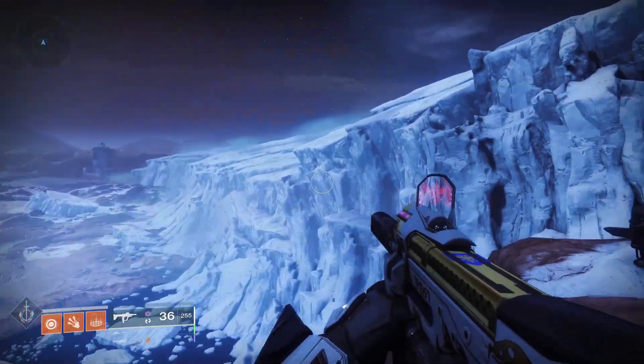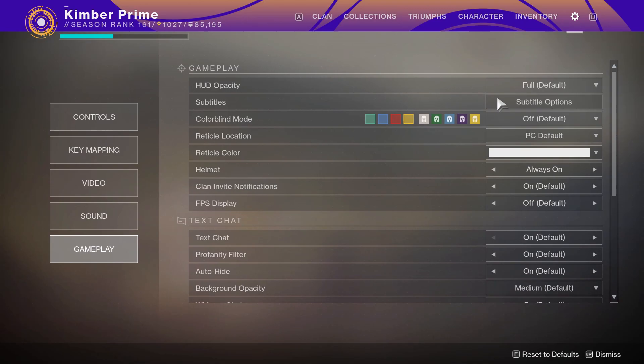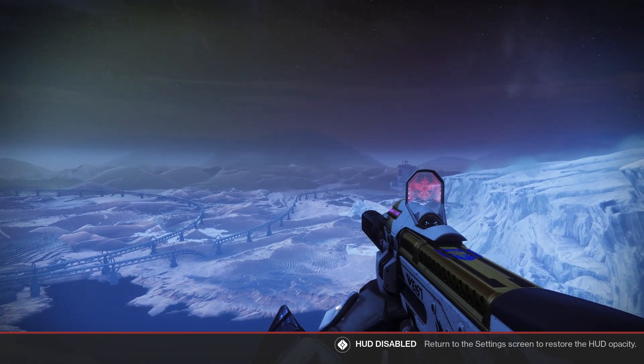To begin, find a nice spot that you want to take a screenshot of. Go into your settings and turn off your HUD. You will need to wait a few seconds for the HUD disabled message to go away.